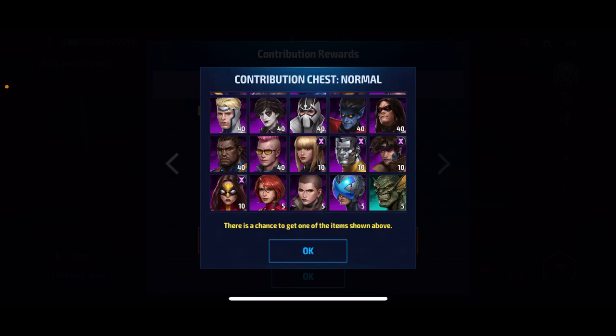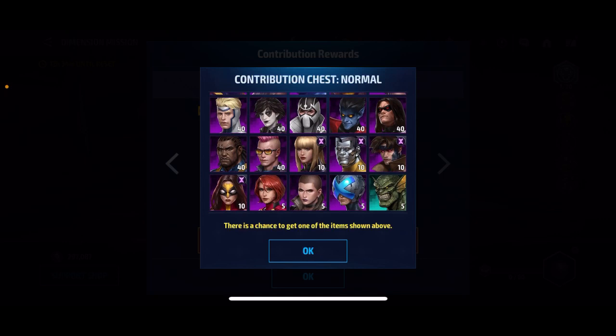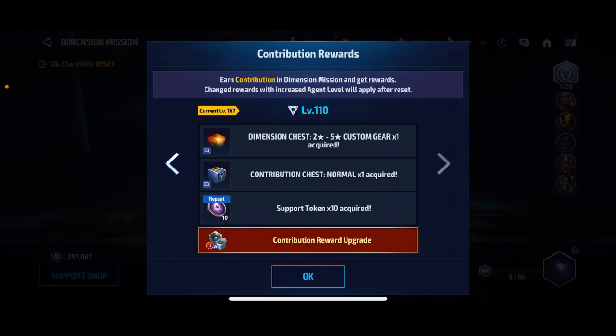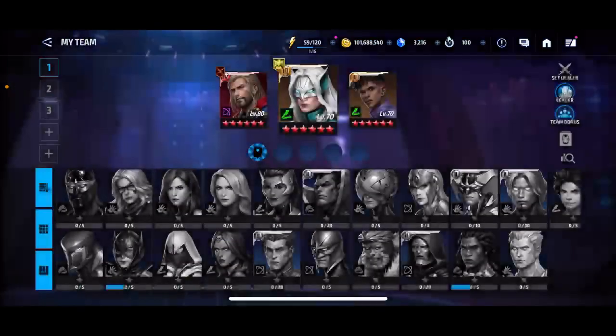He only costs five bios, so you'd have to land him just once. But personally, in a whole year of making sure I get all the way to the chest, I haven't been able to get him. I did happen to get a couple of other characters, like Teenage Warrior, and I believe Abomination as well. I don't know the exact odds, but I do know it's pretty low for the five biometric ones. It's not like you're guaranteed to get it in a year — it could take a year, it could take less. It's really all up to RNG, as most of this game is.